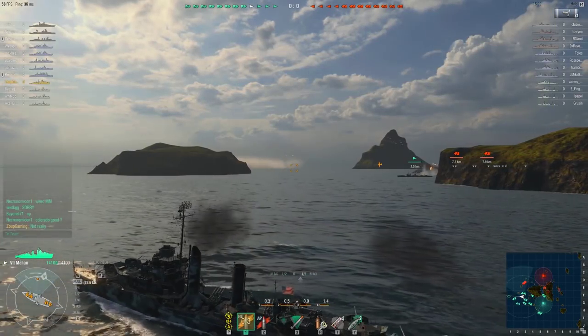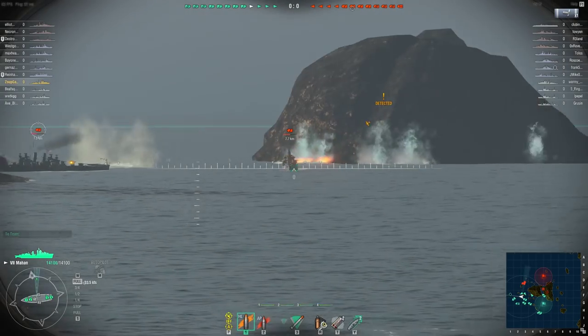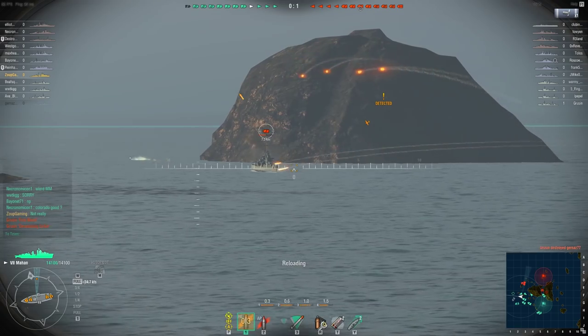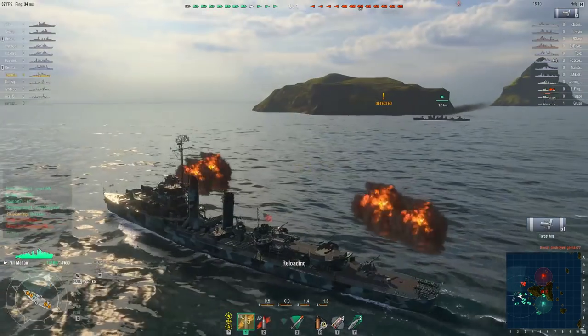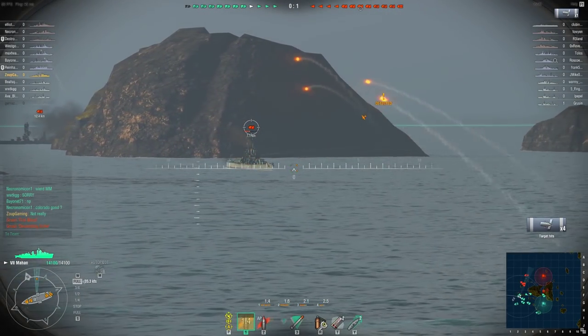Every ship you play as and against requires a different strategy in how you use HE and AP. Let's quickly go through them. Destroyers carry AP, but I'm telling you not to bother using it if you're playing as one. 5-inch guns will do little to penetrate armor on larger cruisers and battleships. Your best bet is using HE and attempting to keep the enemy lit on fire.